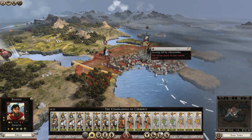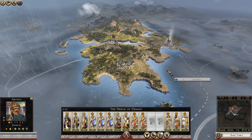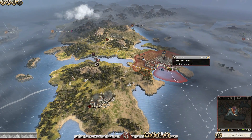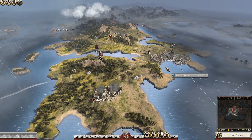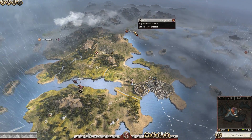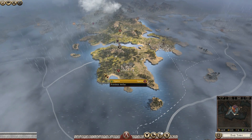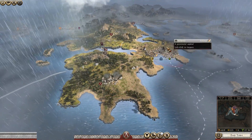As soon as Athens makes a mistake and gets this army out of Athens itself, I'm going to try and go in there and take it from them. Athens is the most important settlement for us in the Spartan campaign — I think we need this settlement. If we take Pella, for example, I don't think we're going to be able to trade from that location either. We need Athens. I'm pretty sure, at least — don't take my word for it.